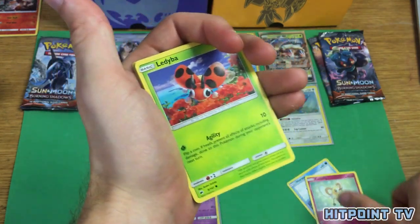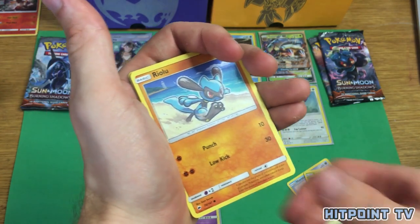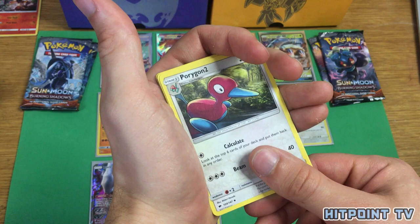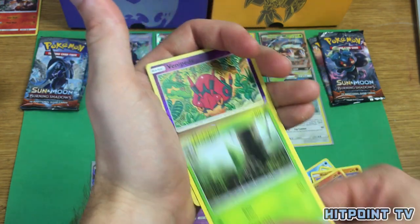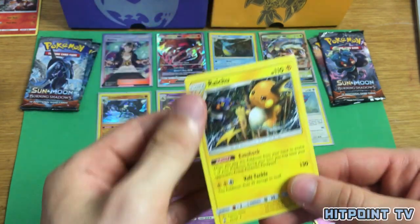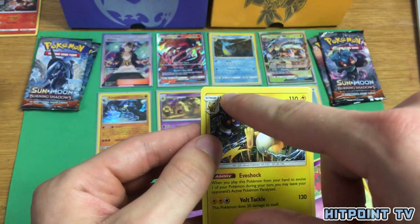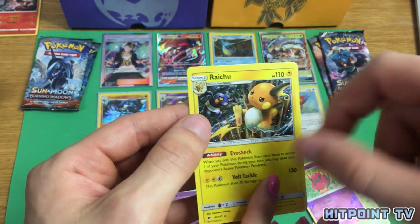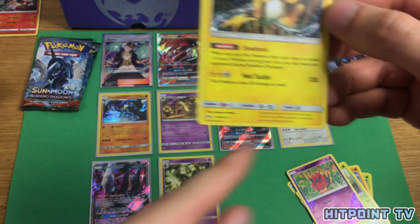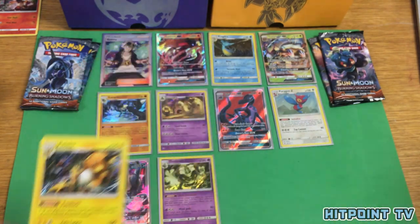Horsea, Cutiefly, Ledyba, Alolan Grimer, and Riolu — who would have guessed? Porygon 2, Simiseer, Metapod, Reverse Holo Venipede, and a Holo Raichu — that is cut really bad! Look how much thicker it is up top versus the side. Yeah, that's a bad cut — I'm still going to sleeve it, but that's really bad.